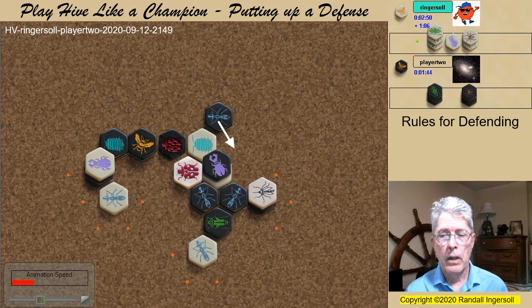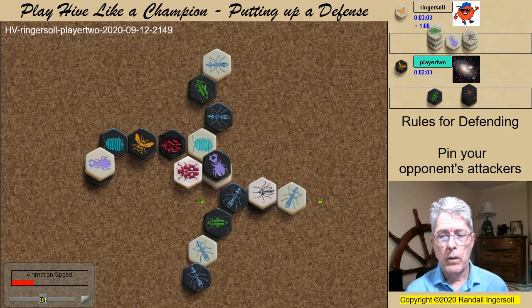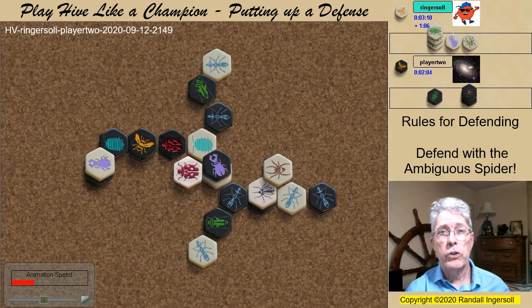Slightly better might have been attacking right away — this would force my hand with the defending Ladybug. I pin another potential attacker, continuing to use my mobile Ants to defend. When the Black Ant relieves the attack to pin one of my Ants, I spawn a Spider. Most players agree that the Spider is the weakest piece in the Hive, but that does not mean it's worthless. Joe Schultz coined the term 'Ambiguous Spider' to define a Spider that, when it spawns, can move in either of two directions and still effectively perform a function. One way it will pin this Ant; the other way, it pins a different Ant — and even though it's not mobile now, if a fill frees the Ant, the Spider would have it pinned.